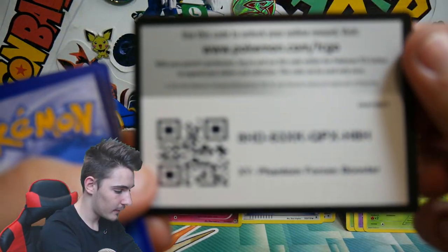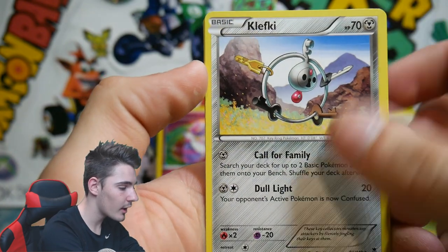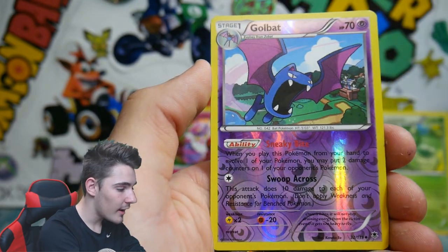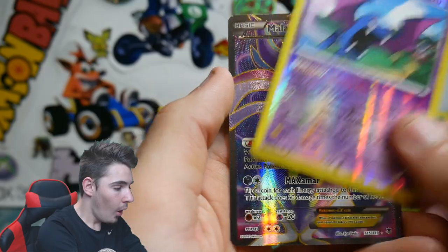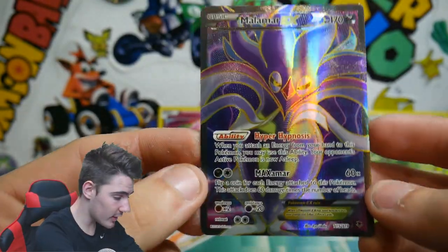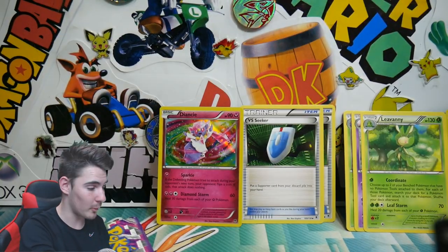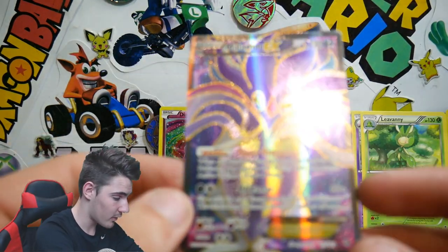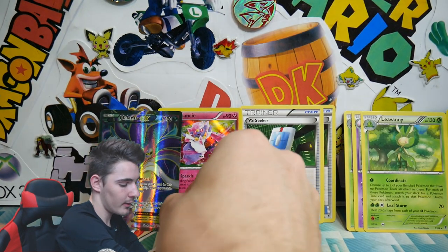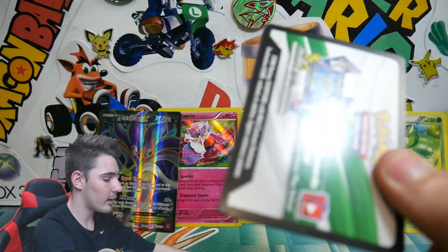We've got five packs left — can we get an Ultra Rare? There is another code card. Come on! We have a Skiddo, a Mola Mola, a Dedenne, a Litwick, Frillish, Klefki, a Fletchinder, AZ, a Golbat Reverse which is an Uncommon — and a Malamar EX Full Art! No way guys, check that out! A Malamar EX Full Art with Hyper Hypnosis and Maximo — that is really awesome! I don't have sleeves on me. That was our last Mega Gengar pack, and now we're on to the Diancie packs.